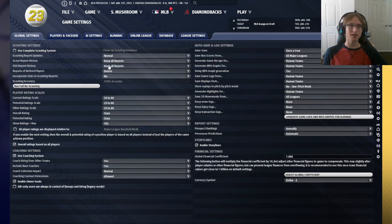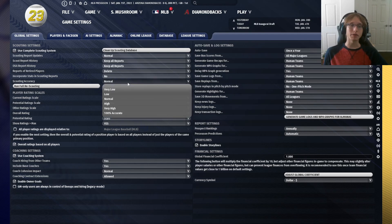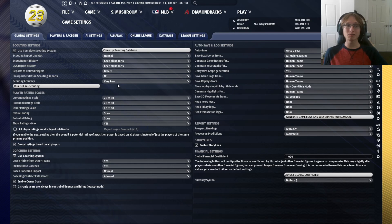So the first thing we're going to do is go to the global settings and the scouting page. Normally, scouting accuracy — if you get a highly favored tool scout and put money into your scouting budget — you're going to get accurate reads pretty much no matter what. What I recommend doing is turning your scouting accuracy down from normal to very low. This makes it difficult to get a read on some players and forces you to rely more on statistics like you would in real baseball, rather than leaning heavily on scouting. Lowering that scouting accuracy, even just to normal-low, can make the game much more interesting and force you to put more money into your scouting budget.